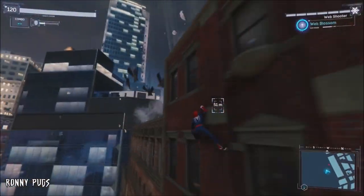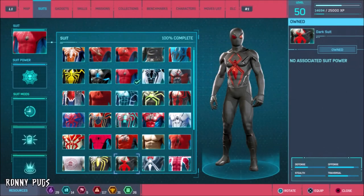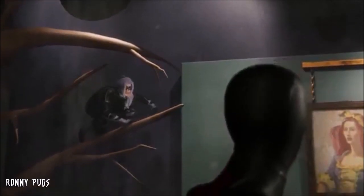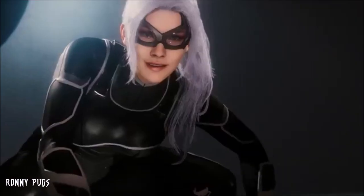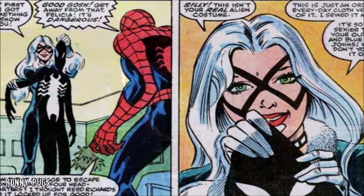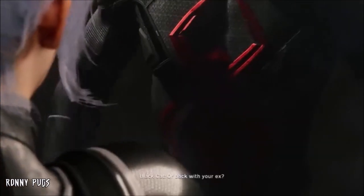Up next is a suit with its own original backstory from the comics, changed to fit Insomniac's interpretation of Spider-Man — the dark suit, which players can unlock after completing each Black Cat photo mission. Upon discovering Black Cat's secret hideout, Felicia Hardy reveals that she made a newly designed suit for Peter to wear, making it canon to Spider-Man PS4's story, even though Felicia won't acknowledge that the player is wearing this throughout the DLC.